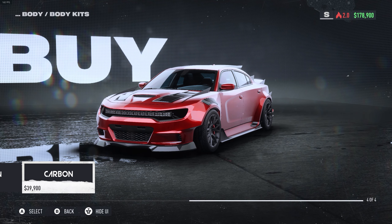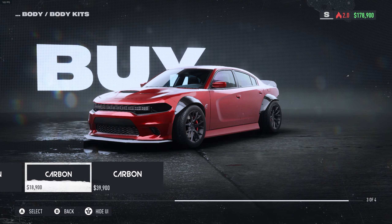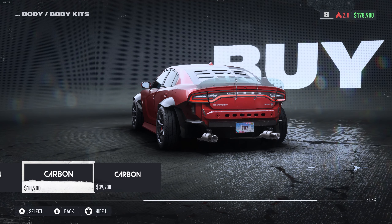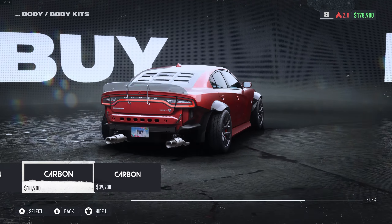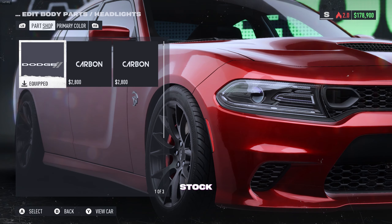This one looks just like a Camaro — yeah, I couldn't drive this one. It changes the front headlight shape, why would they do that? It looks weird, it looks like it's brought out like a Camaro. That's a no-go for me. If I had to get any of the body kits it would definitely be this one, but we're gonna go ahead and just make our own.